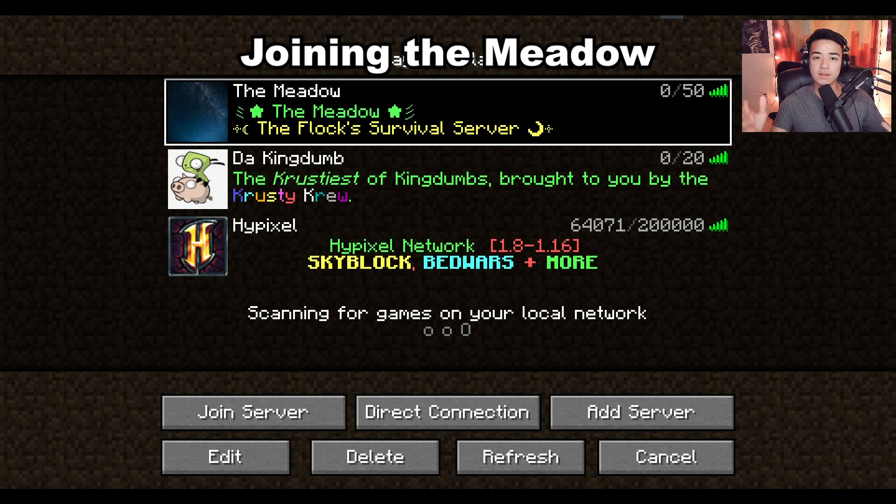If you're on Java — this is a Java server technically, but it is cross-platform between Bedrock and Java Edition — it's really simple. Once you get the IP, you just add the server and type in the IP address like you would for any Minecraft server, and then you connect once you've been whitelisted.